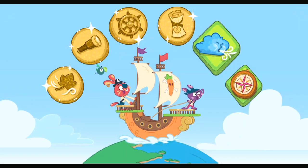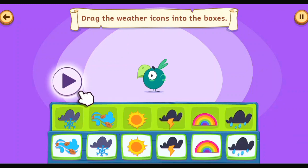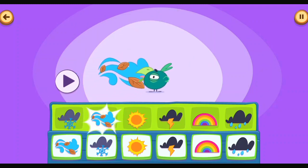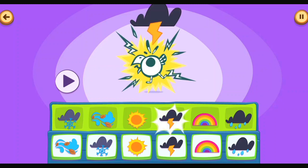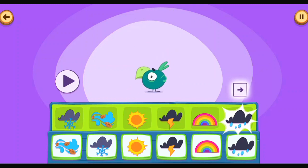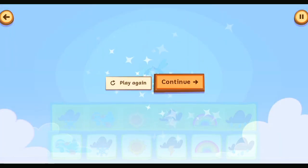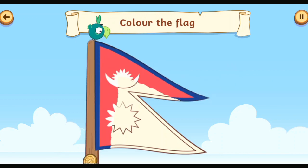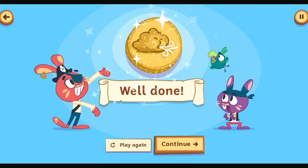Treasure Hunt Weather Machine. Drag the icons into the boxes. Tap the play button to watch the weather play out. Wow, what a wonderful weather mix-up. Continue. Wipe the screen to colour the flag. The flag of Nepal! Nepal has a unique flag — it's the only country flag that's not a square or a rectangle. Well done — you've collected the weather coin.